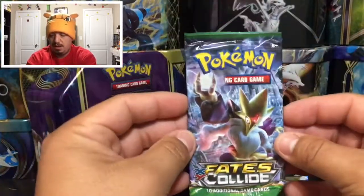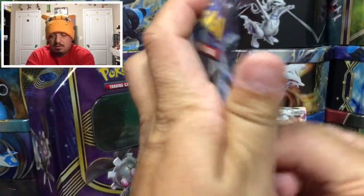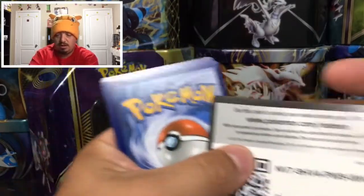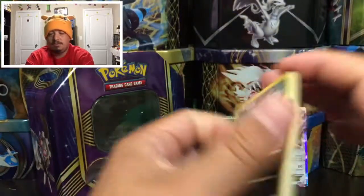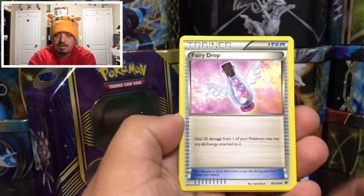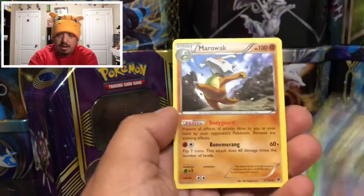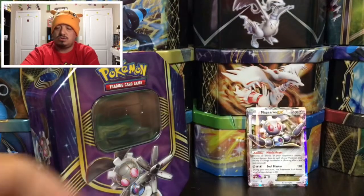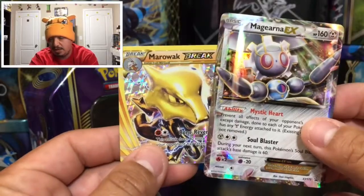On to our last pack — Fates Collide. Here is the code card, free for you guys. One, two, three, one and two. We have a Baltoy, a Bunnelby, a Cofagrigus, a Meowth, a Diglett, a Fairy Drop, a Lairon, a Kabuto, another Meowth, and a Marowak — that is a rare non-holographic card.